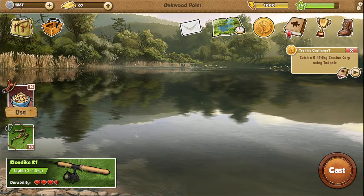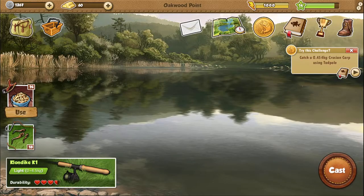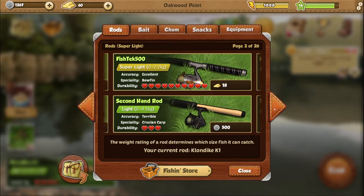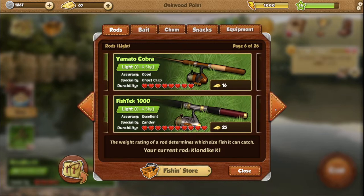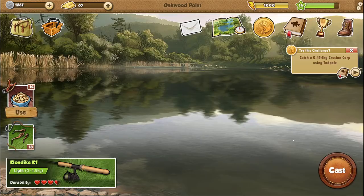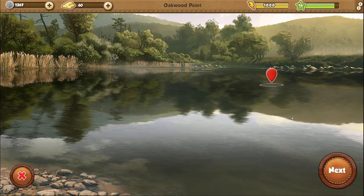We have 1200 bucks to our name, which is not enough. If I go to buy a better one — we have a 4.5 kg right now I believe. Yeah, so 2.229 kg are locked out. Okay, tadpoles — let's see, there we go.